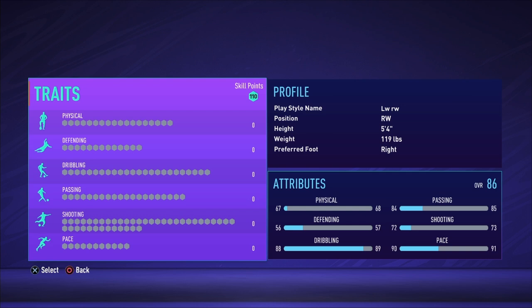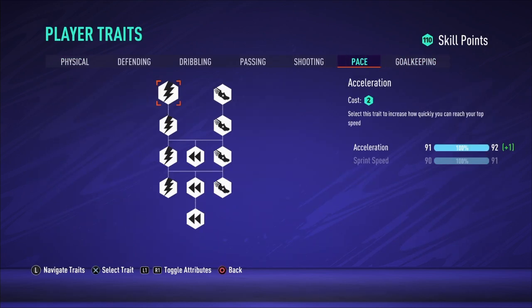We're going to add the traits according to a CAM build I uploaded recently, but mixed with a little right wing. For people without at least 450–500 matches played, follow along step by step — it'll possibly get you to a 91 or 92. For those who do have that, it'll get you to 93. First, go to traits and go to pace. Right now his pace is 92 acceleration and 90 sprint speed, which is really good already.